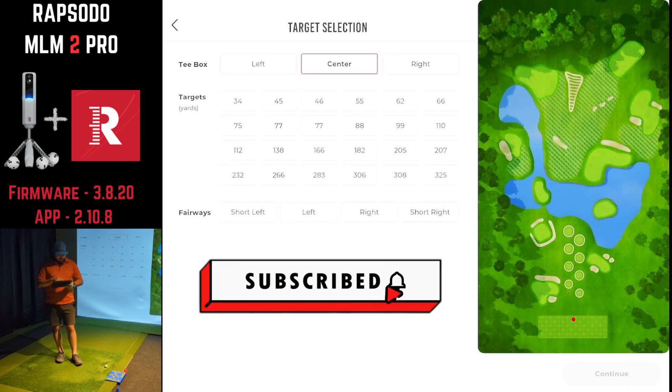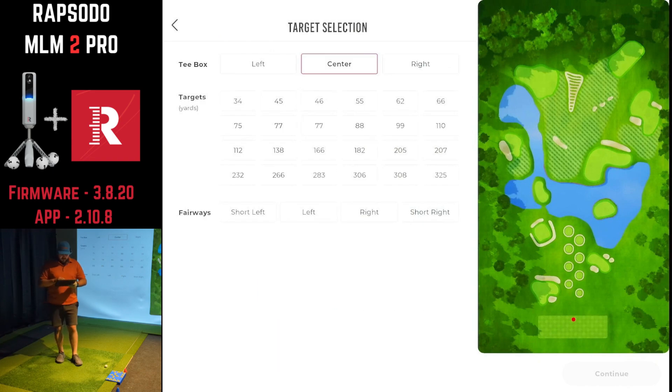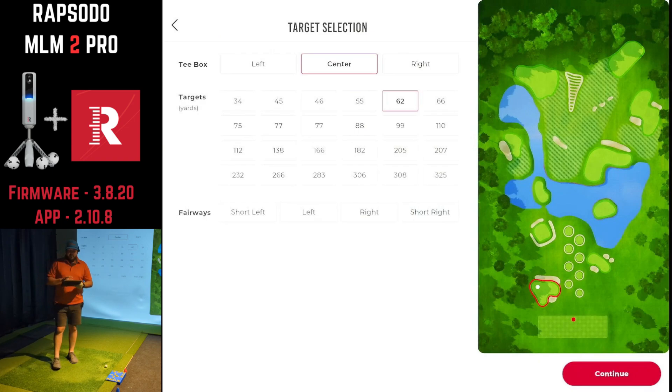Going back to center, the targets range from 34 yards all the way up to 325 yards. The longer targets are greens tucked away in the very back, and the smaller targets are individual tiny greens in the middle. If you don't want to aim at a flag or green, you have a fairway option to work on hitting fairways — including a short left, a big long one with water on the left, and options on the right side.